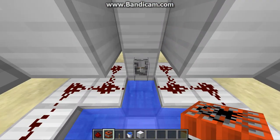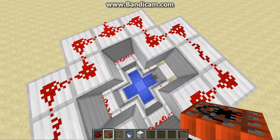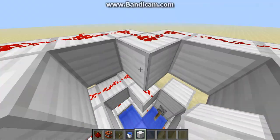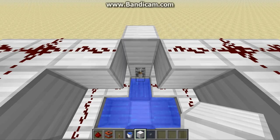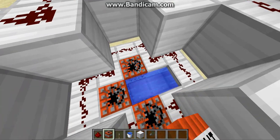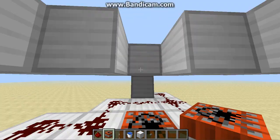Let's test it by flipping the lever and making sure that every redstone comes on, so that we don't have a TNT blow up. Once that works, you can switch to a button. The lever is just for safety so that you know all the redstone works.